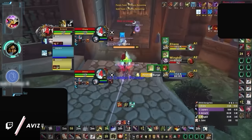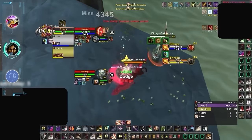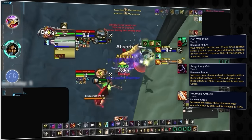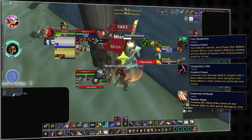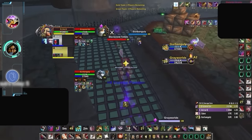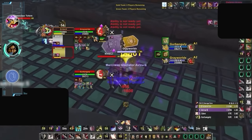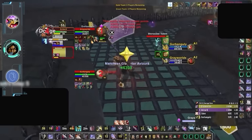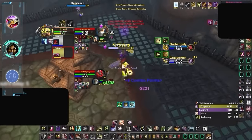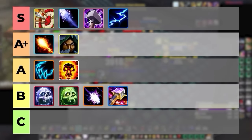Up next is Sub Rogue, the other contender for best melee in all of Cataclysm, who unlike Feral Druid is more known for its punchy burst. Sub Rogue benefits from modifier stacking — Find Weakness, Sanguinary Veins, and Improved Ambush mean that rogues can pump out massive damage during the duration of Shadow Dance, often using Ambush up to 4 times during its 8-second window. The damage is scary alone, but even scarier is the lockdown, as unlike most specs on this list it comes with a long duration stun making it incredibly difficult to counter. As one of the most reliable and seemingly unavoidable burst combos in the game, Sub Rogue will make it to the A plus tier.